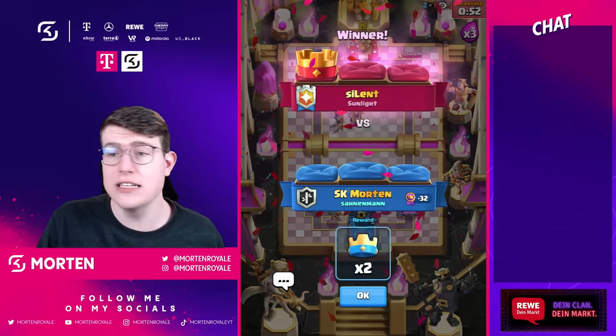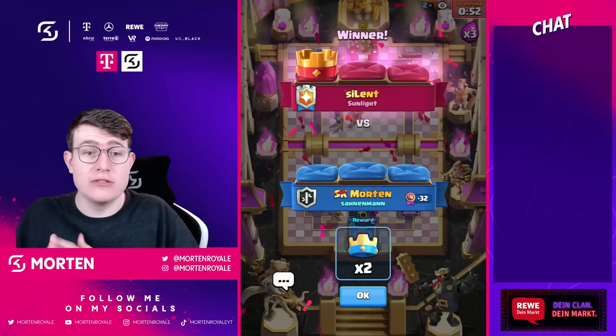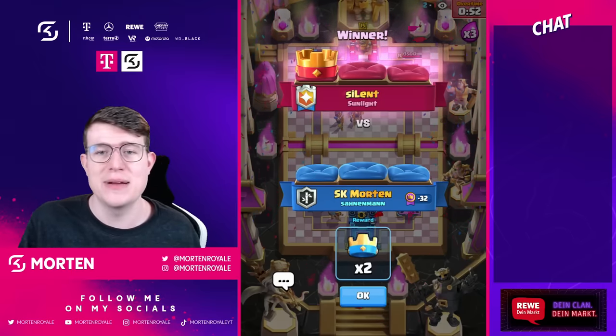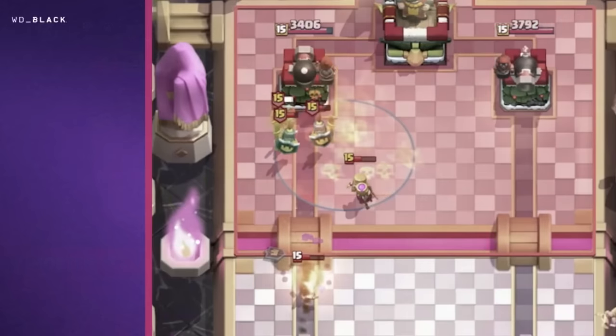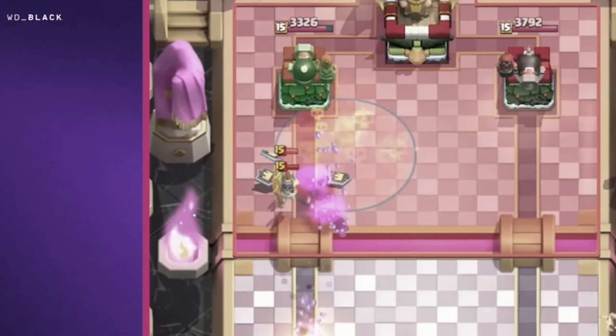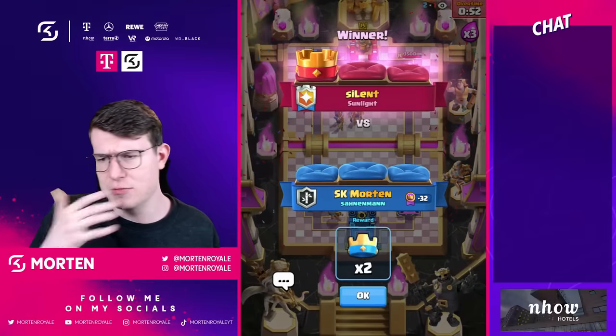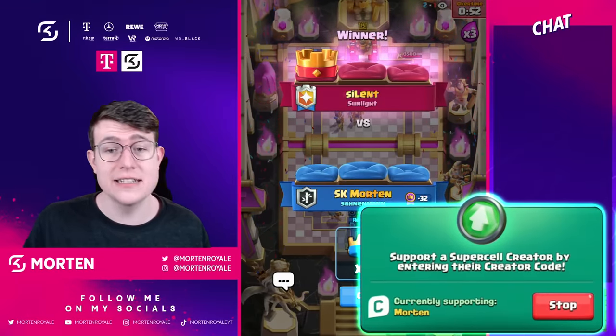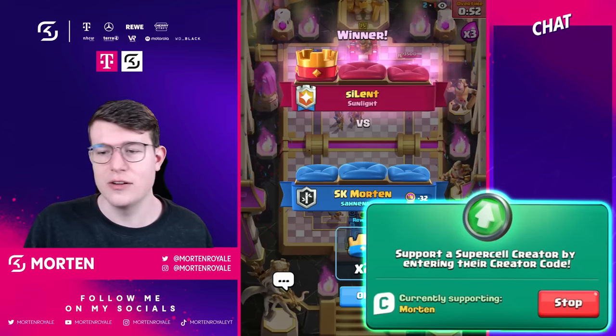What could I have done differently? Maybe cycling my little prince earlier on the right side, since my biggest advantage in this matchup was having the free card cycle. His biggest advantage was the mother witch and having guards to deny me. The evolution was really annoying too. I should have started cycling my little prince earlier on the right to activate the free card cycle, and also get a mortar down there. In the first couple of games we pressured really well on both sides — the last one we didn't. I hope you guys enjoyed this video, make sure you subscribe. Thanks for watching!